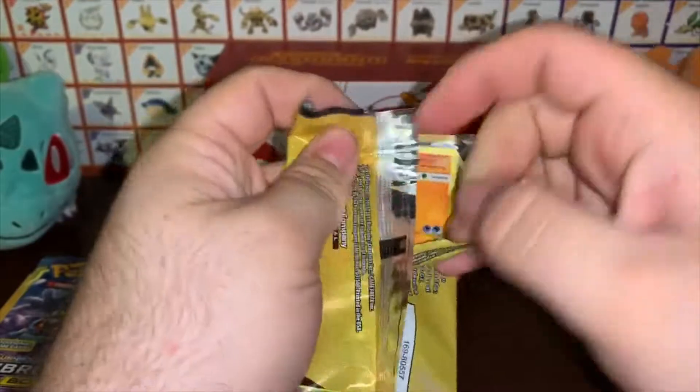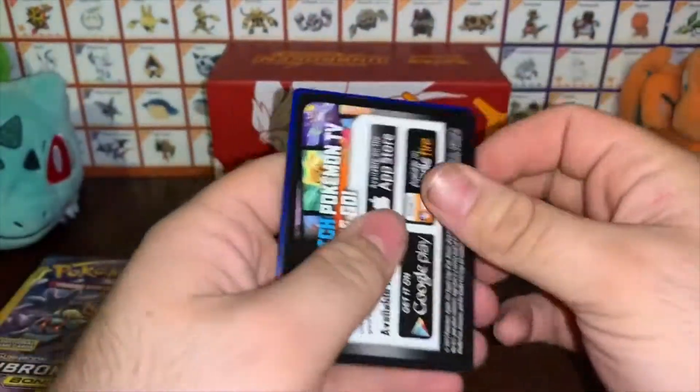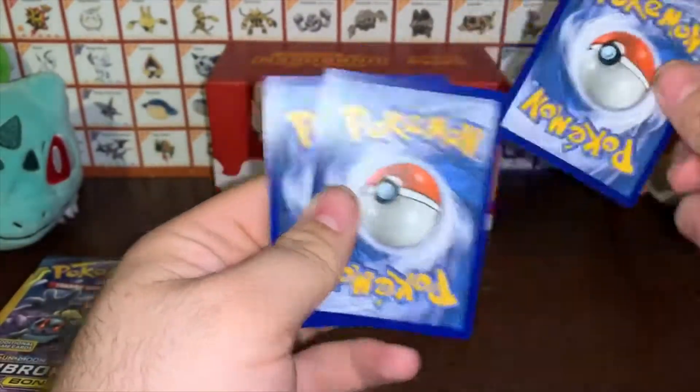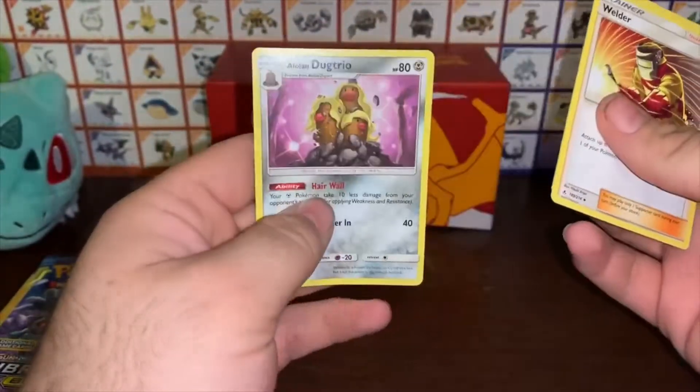We're gonna open these up and see if we can get a rainbow rare Charizard. Now you aren't guaranteed a rare in these, and you don't get a code card. If you want to do the card trick, the one that's gonna be good is in the middle. We got a Welder, a Wooper, and a regular Alolan Diglett.